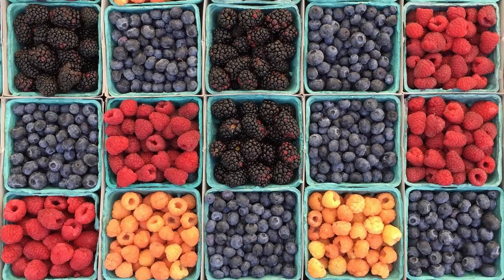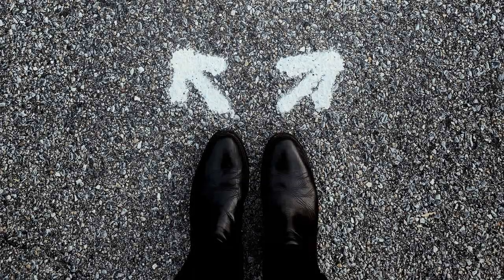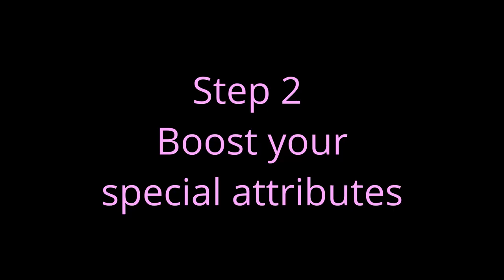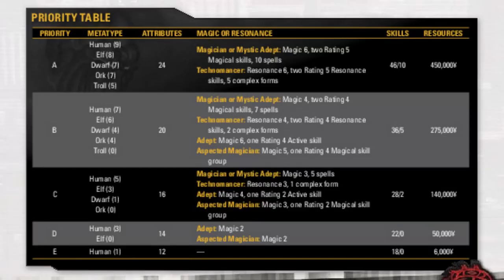To keep things simple for your first build, choose cells that give you the least choice. This means you have less to choose from, which gets you through this character building process faster so you can start playing sooner. Step 2, still: boost your special attributes.